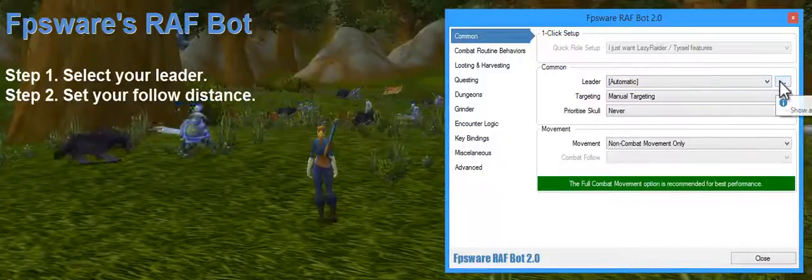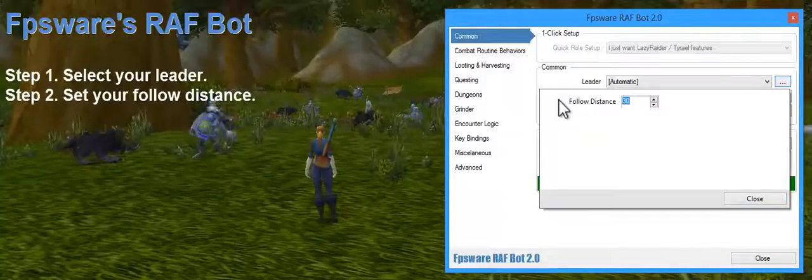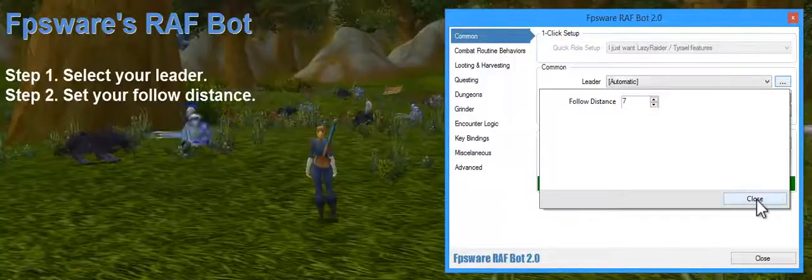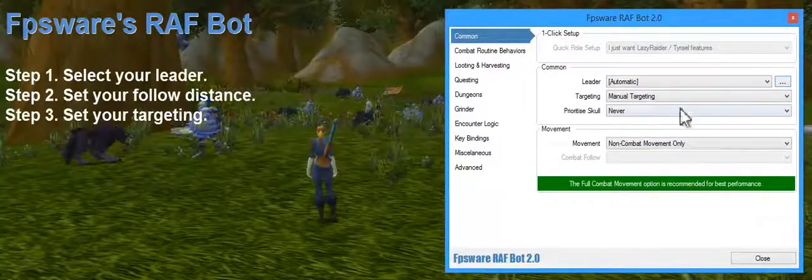The additionals button over here will set the follow distance. The default is 30 — let's set this to 7. This will follow your leader no more than 7 yards behind them.